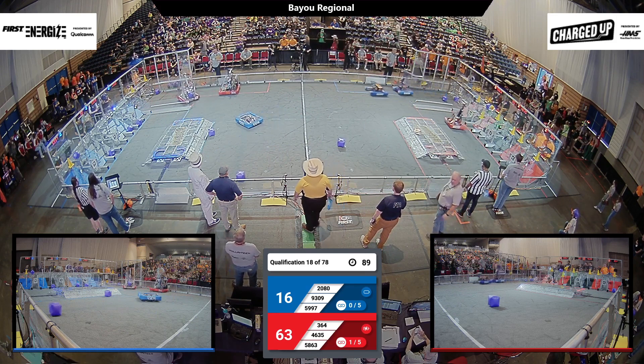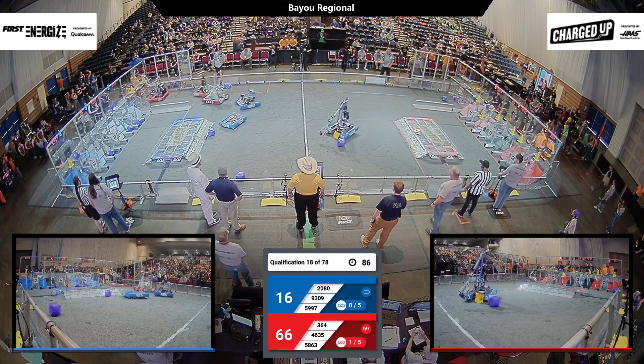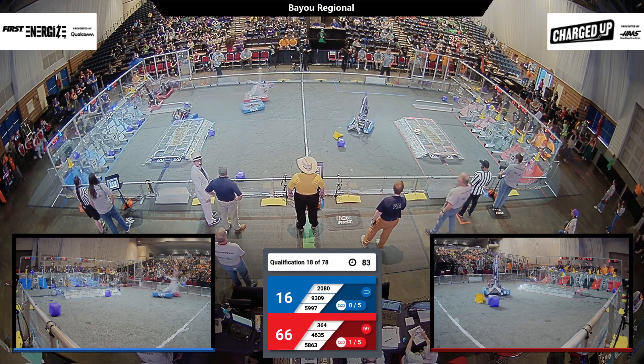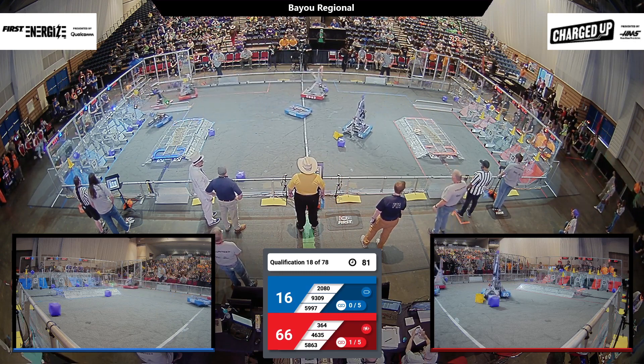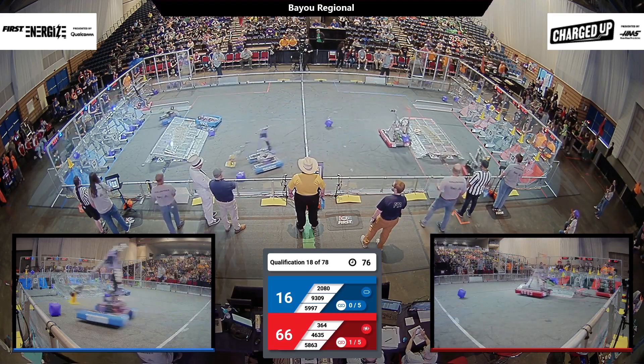92 seconds to go, 63-16, big lead for the Red Alliance. Here comes Torbotics, undefended, they drop the cone, going to try to pick it up again. 364 — very quick robot, effective robot — working their way across the field with a cone.